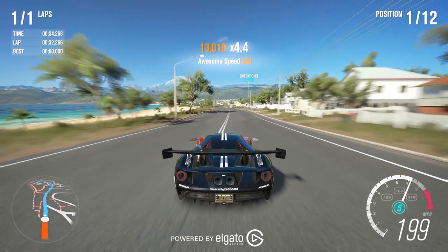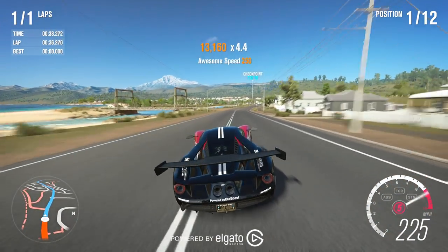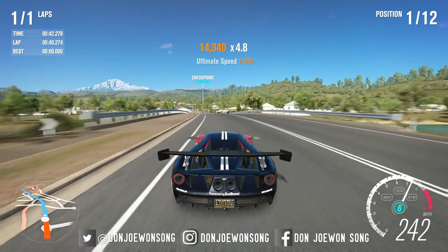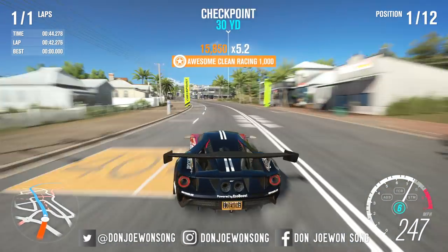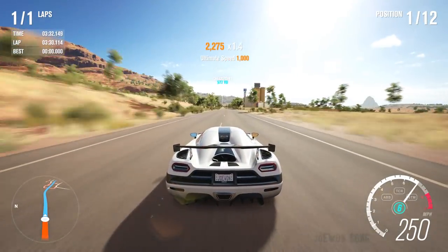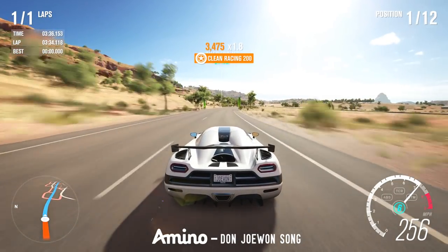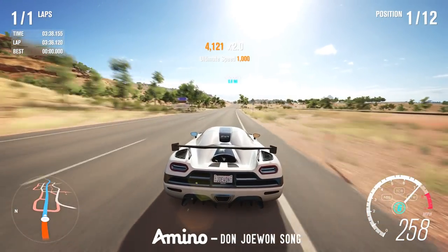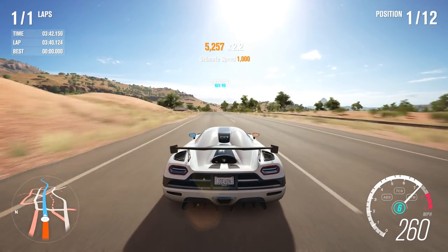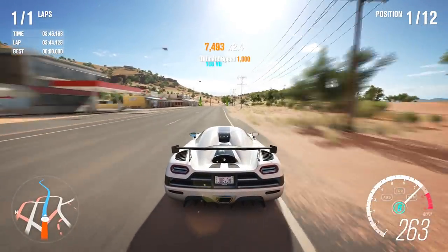Today we're back on Forza Horizon for another Top 10 video, this time to show you the Top 10 fastest Goliath cars. All 10 cars have been custom made purely for Goliath — a few cars had to be made with a V12 engine swap. If you want to be faster, you have to use it. Every car I'm using is available for download, so search my gamertag Dom Jowansong or visit my in-game Storefronts.